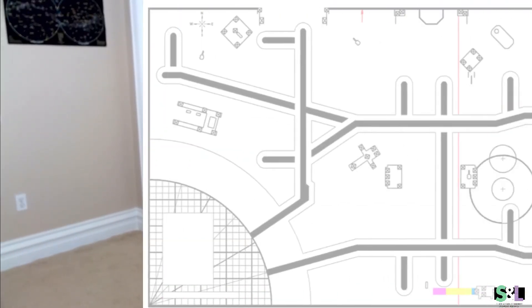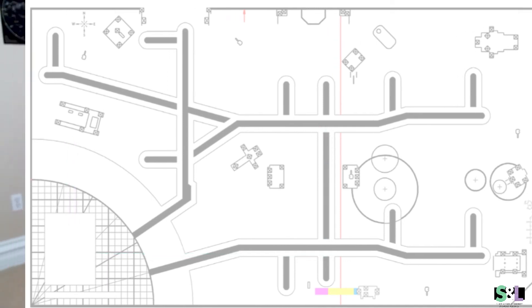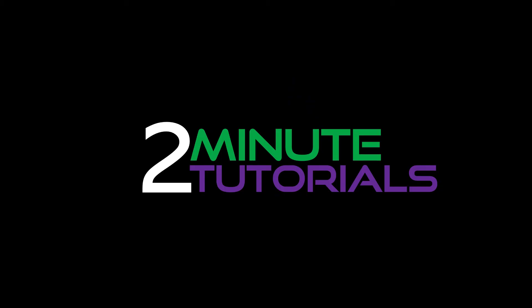Number 6: Draw lines on a picture of the map to determine the path the robot will take. Don't worry if you change your plan later. You may end up adding missions or sometimes even changing the path. Document these changes in an engineering notebook.